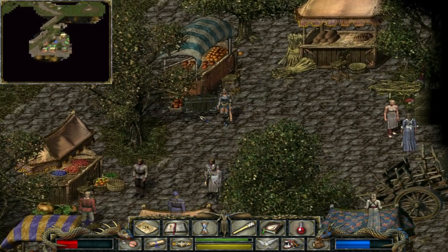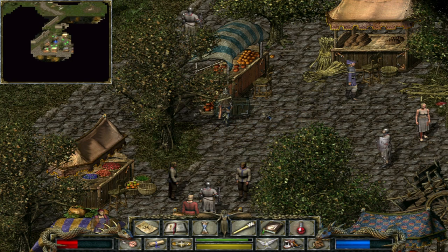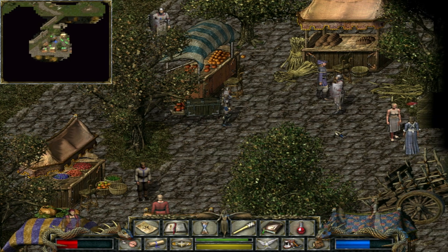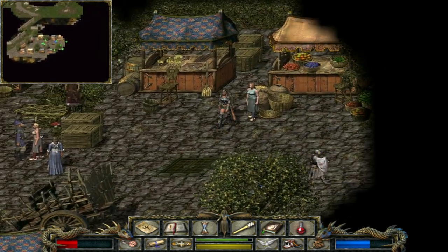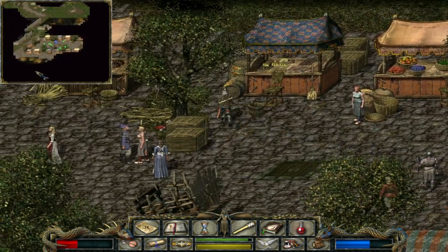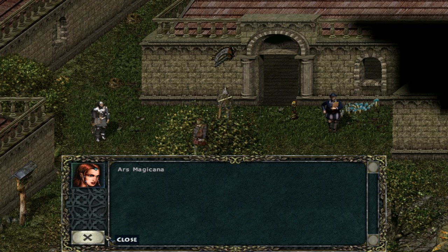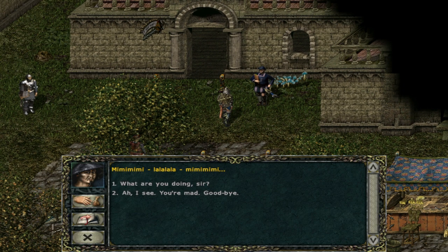We have this chest here. As far as I'm concerned you can just put your stuff in there — no one's going to take it. This is a market town. There's an entrance to the sewer. Over here there is a store — Magicana. This looks like a bard or a poet, I think.